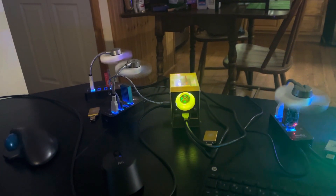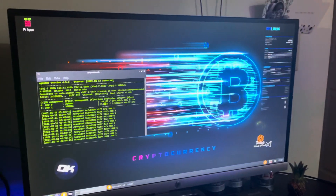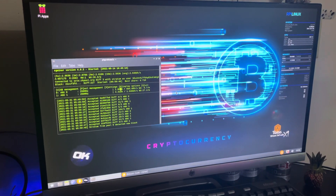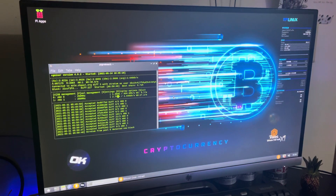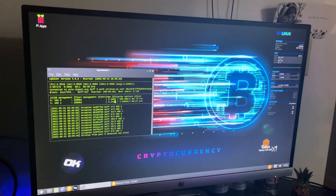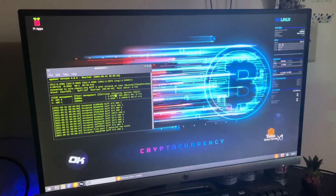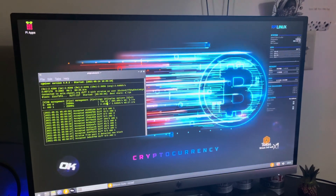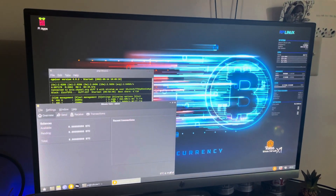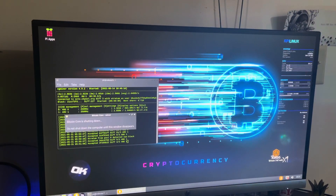On this one here you can see I have set up CG Miner. It's been up for about two weeks — I was away so it's just been running. I just leave it run. I also have a Bitcoin Core wallet on this, a live node, though I don't really use it, it's just there.